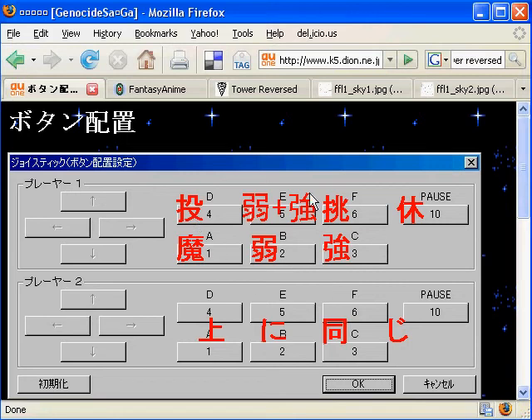Weak attack, strong attack, throw, roll, taunt, and pause. The roll is the same as pressing strong and weak together. This is rather important because some moves require that you press these four buttons together, and that's impossible on a keyboard because it can only register four buttons at a time. So you push these four buttons and then try to hit the arrows — it causes a buffer overflow. In actuality, you're supposed to press these three buttons and then use a keypad. You also have to press some combination of buttons, like up and down, to charge your weapon bar.